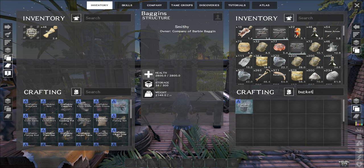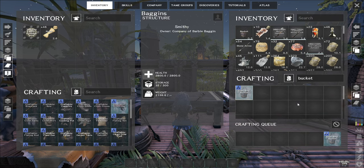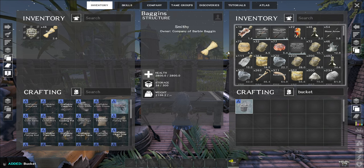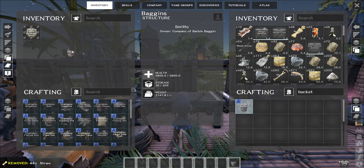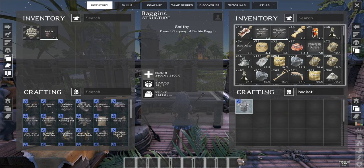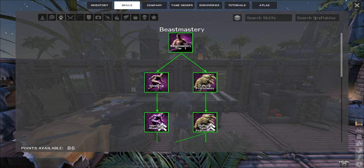So you go into your smithy and you create a bucket. We're going to put the bucket in your zero tab in your action bar down at the bottom — drag it — because you're going to use that keybind when you approach your cows. I'll show you the skill tree as well.